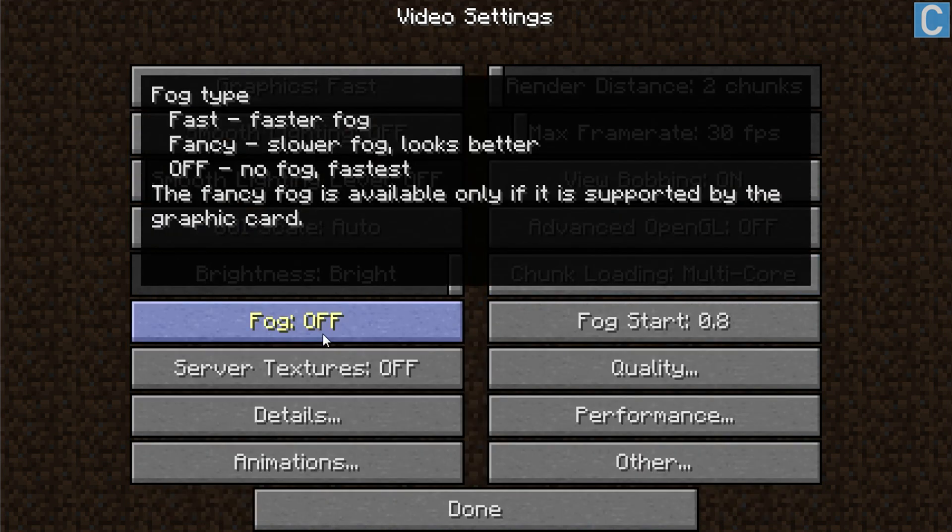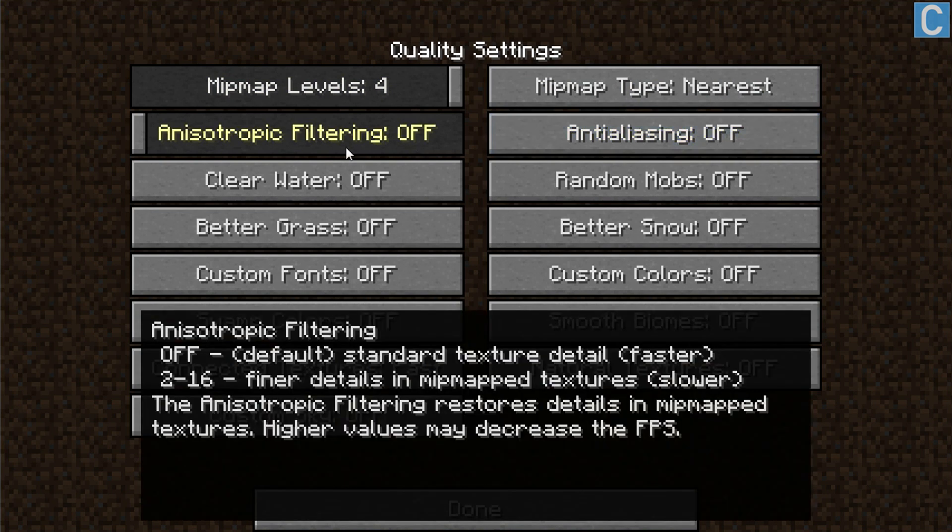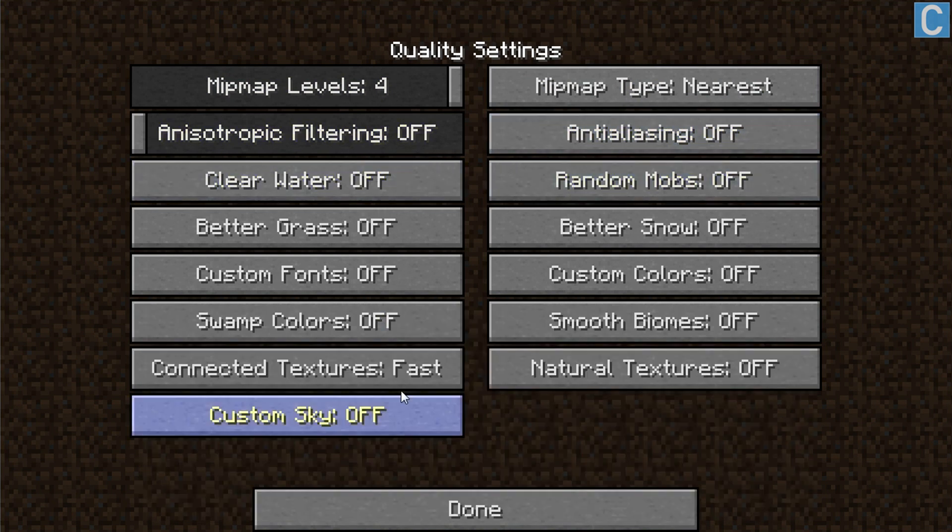I don't like fog — that's just my personal preference, so no fog whatsoever. Then we can go into Quality. All the mini map and anti-alias stuff doesn't matter. However, we want everything in here to be off.